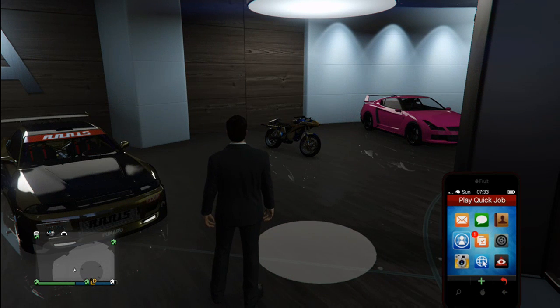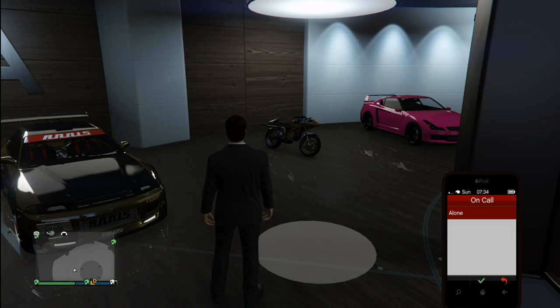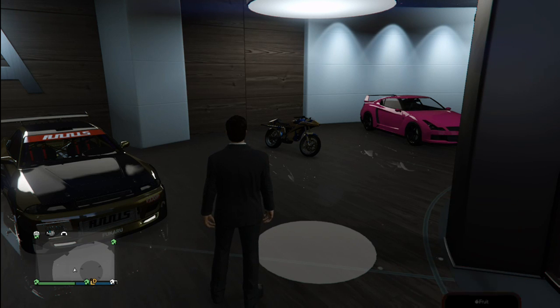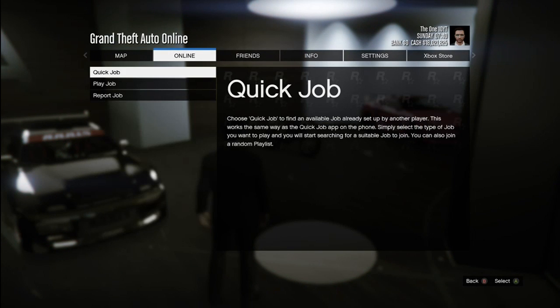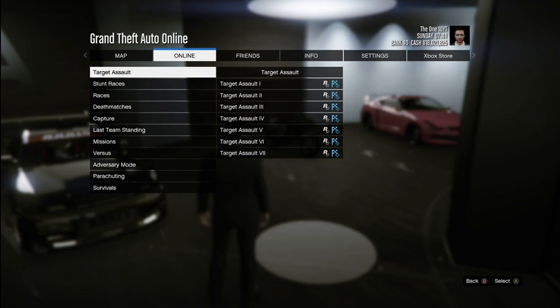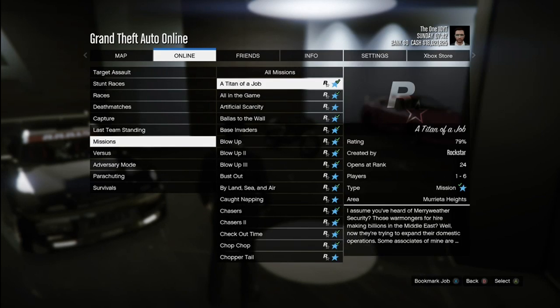You'll whip out your phone, go to Play Quick Job, select Doomsday Heist, alone. Are you sure? Say yes. And then we're looking for a job. We're going to launch up Titan of a Job: Jobs → Played Job → Rockstar Created → Missions → Titan of a Job.